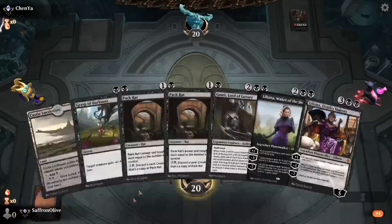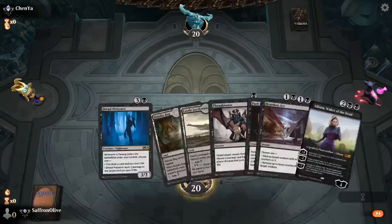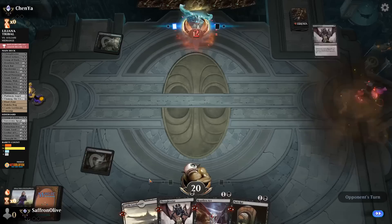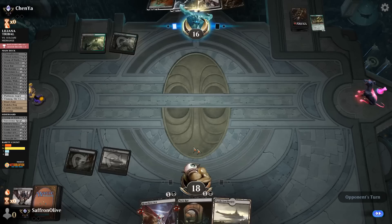Much Abrew About Nothing time — we are Liliana Tribaling in Historic. We'll keep, put Dread Presence to the bottom. Opponent's a Thoughtseize — tags the Liliana. We Thoughtseize back — take Questing Beast. Castle Locthwain, go. Opponent looks to be Golgari Control. They tag the Pack Rat. Play a Swamp — we just want to get to Castle Locthwain and start refueling to find a Liliana.